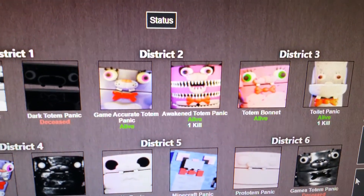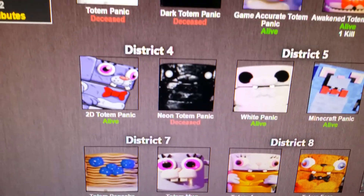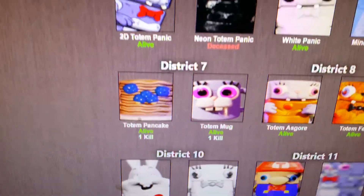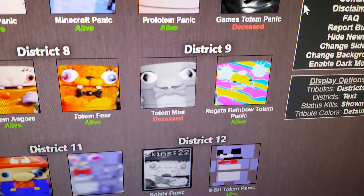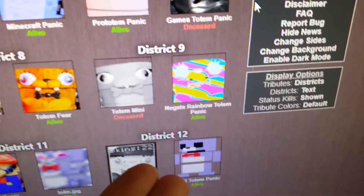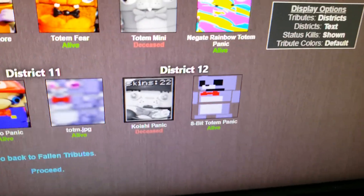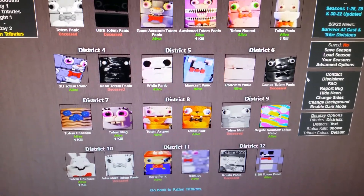District 2: both Game Accurate Totem Panic and Awakened Totem Panic are alive, with Awakened having one kill. District 3: both alive, Toilet Panic with one kill. District 4: Neon Totem Panic is dead, 2D Totem Panic alive with no kills. District 5: both alive with no kills. District 6: Games Totem Panic is dead, Pro Totem Panic alive with no kills. District 7: both alive with one kill each. District 8: both alive with no kills. District 9: Totem Mini is dead, Negate Rainbow Totem Panic alive with no kills. District 10: Totem Chungus with one kill, Adventure Totem Panic dead. District 11: both alive. District 12: Koishi Panic dead, Ape of Totem Panic alive with no kills. I'm pretty sure everyone I'm rooting for is still alive.